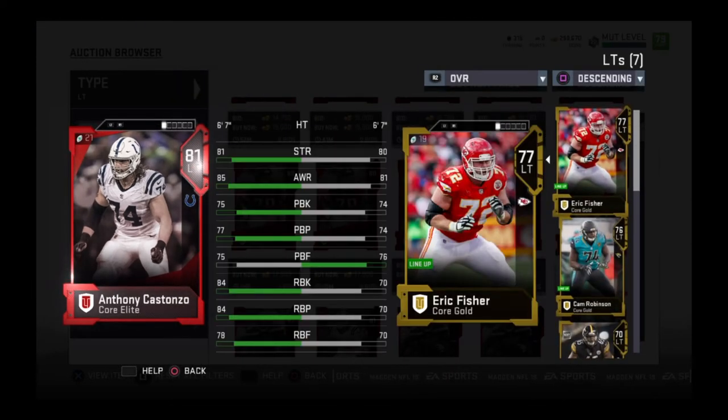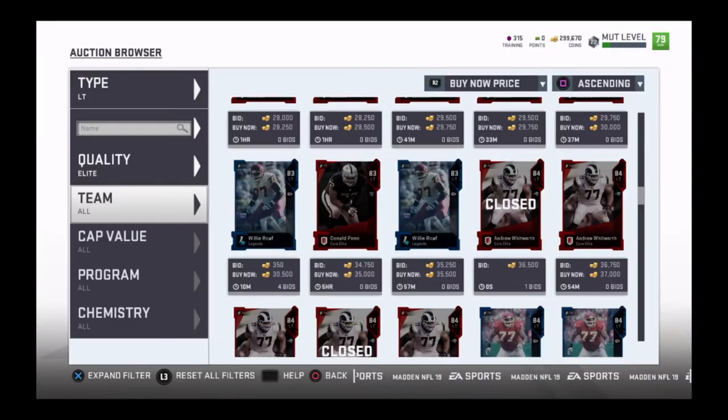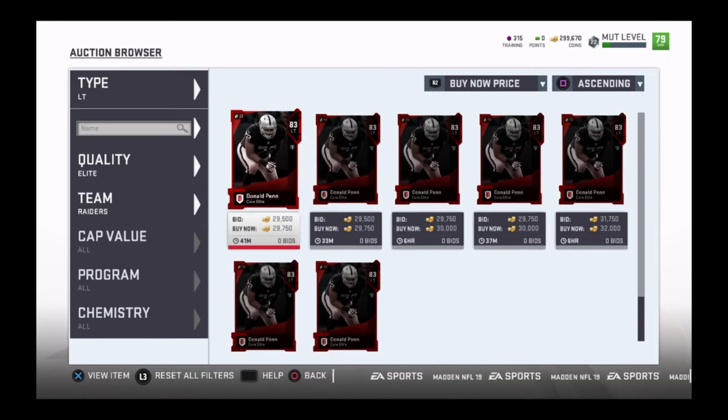You can find offensive linemen that are actually quite balanced — they can do both run blocking and pass blocking — but those are going to be your more expensive cards. Cards such as this Donald pin card, which is going for anywhere between 25,000 to maybe 30,000 to about 40,000 coins, depending on the day and time since the market can fluctuate.